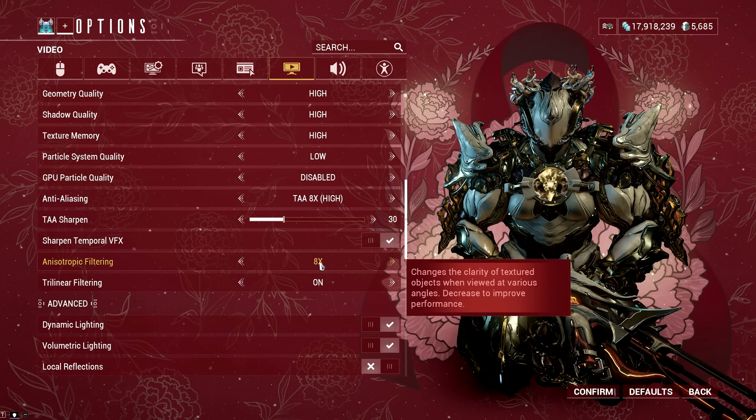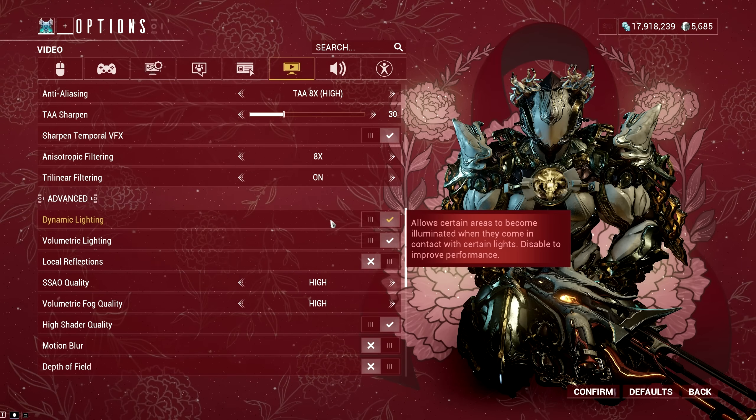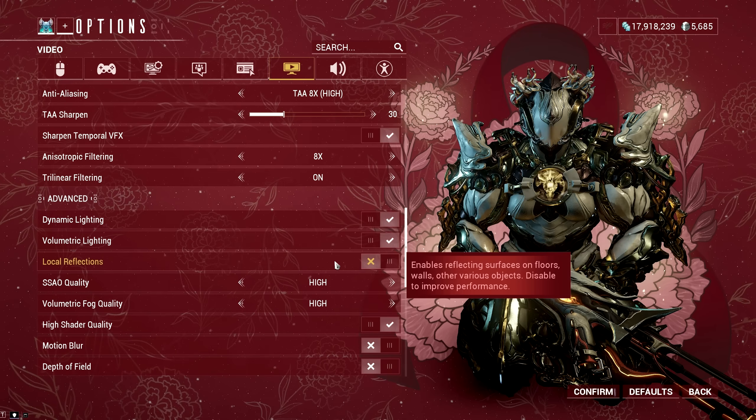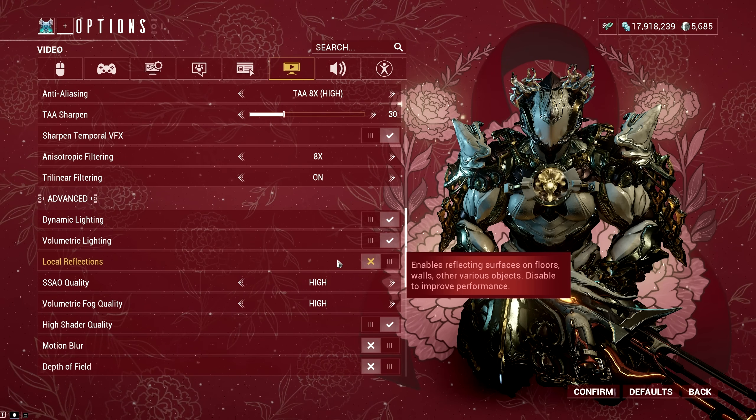For Anisotropic Filtering, I have it at the highest value, and I also turned on Trilinear Filtering. I also enabled Dynamic Lighting and Volumetric Lighting in the game, while Local Reflections should be turned off at all costs. This is a nasty setting in Warframe — the reflections will make your game look ugly, especially if you are recording a video.